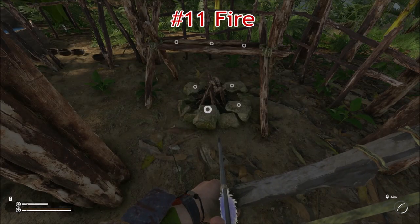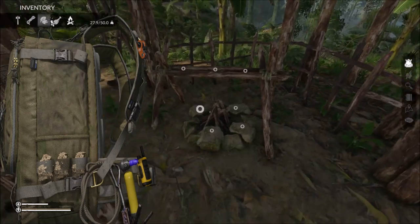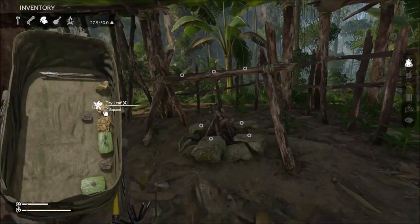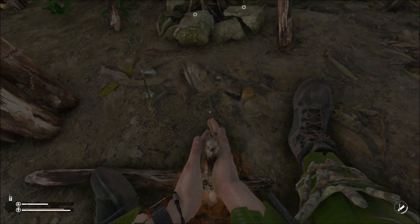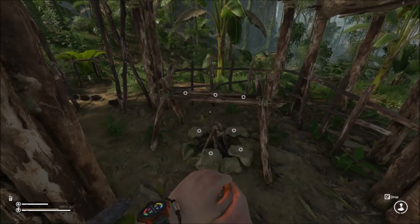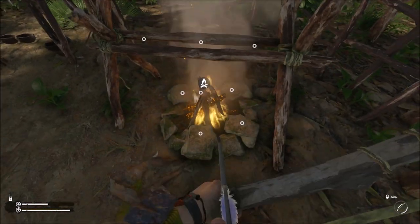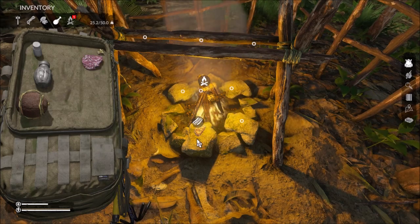Number 11: Fire. Fire is very important in the game. It cooks your meat, boils your water, reduces your sanity and provides light at night time. However, it is important to know that you cannot light your fire if you are too tired, so make sure you have enough stamina to ignite it. The small fire will last for 12 hours in game and a campfire will last for 20.